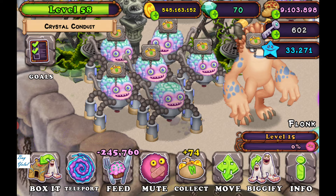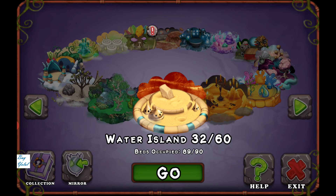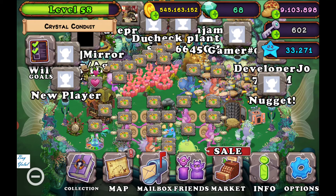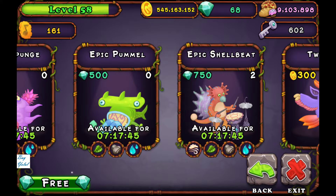You need a lot of food for your monsters, and you have to feed them to reach at least level 15. Then you can teleport your Air Island, Cold Island, Plant Island, Water Island, and Earth Island monsters to Ethereal Island.